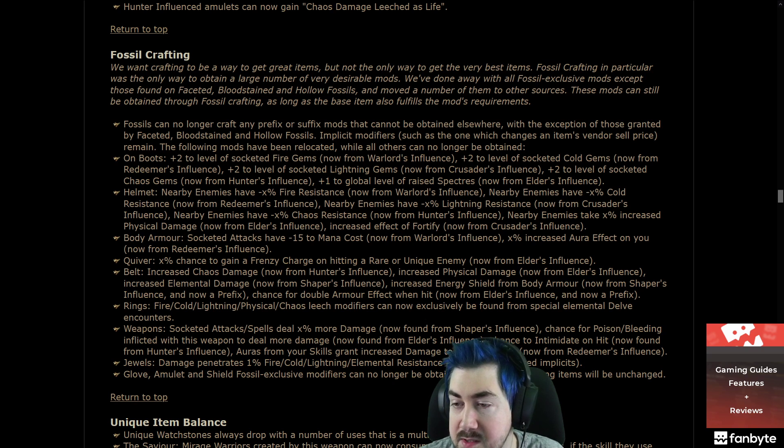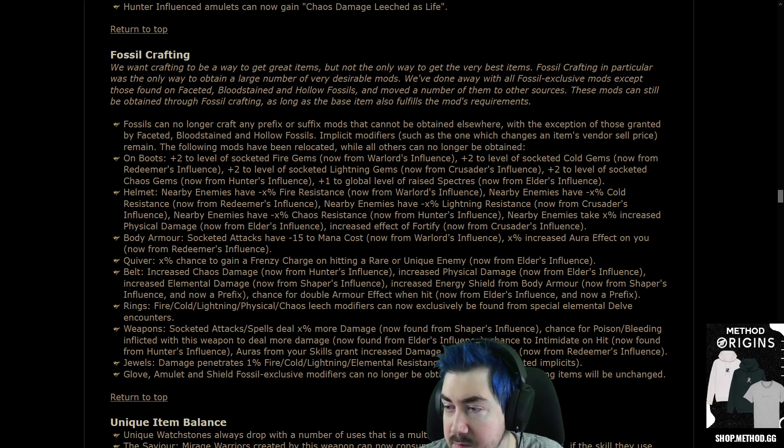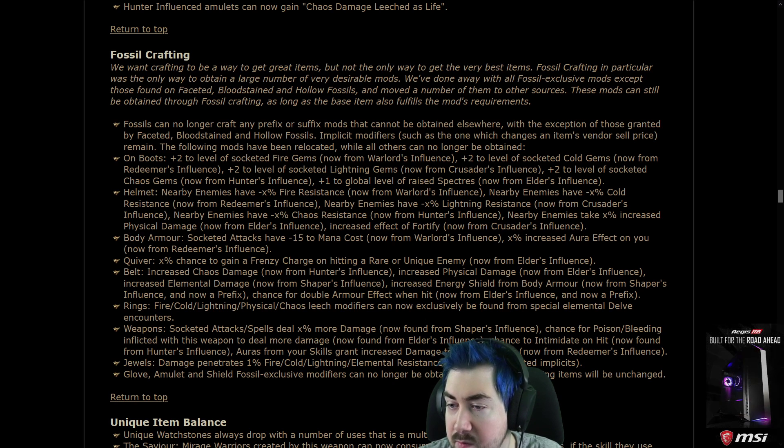Relocated mods include: on boots — plus 2 socketed fire gems, plus 2 level of socketed cold gems, plus 2 level of socketed lightning gems, plus 2 level of socketed chaos gems — now from Hunter influence. Plus one global level of Raised Spectres — now from Elder influence.